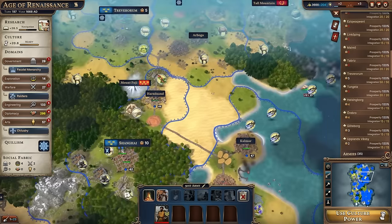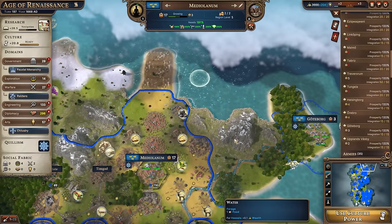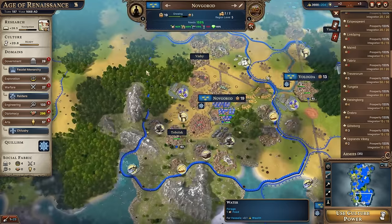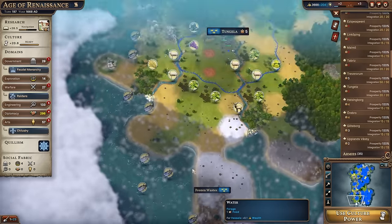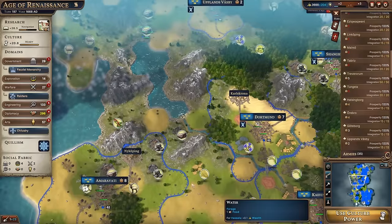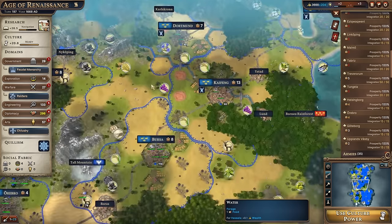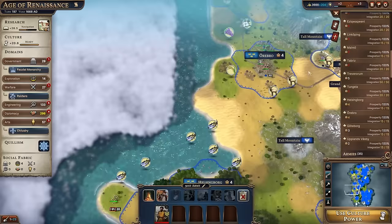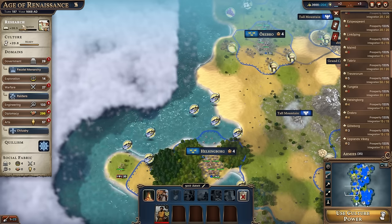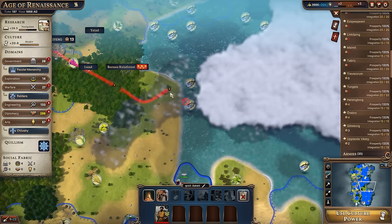I'll move the explorer to another landmark, but it looks like I might be out of landmarks on my own continent. I've done the frozen wastes, this tall mountain, the Grand Canyon, and the Great Barrier Reef. It's possible that's it for my continent. I could move the explorer overseas — I do have the ability to embark in shallow terrain, and if we finish navigation we'll be able to go into deep terrain, though I might interrupt that for pursuit of the Age of Alchemy.